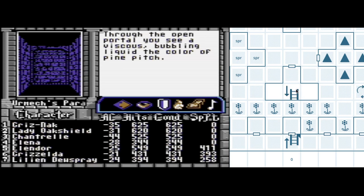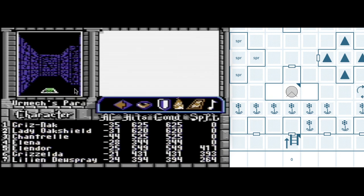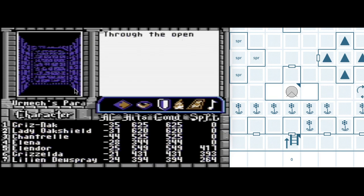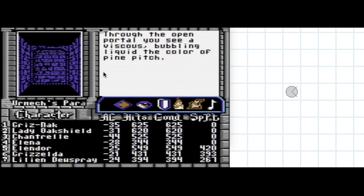Okay, so now we've gotten to this portal down, which I think was like the only thing to find in this whole level. We get through the open portal and see a viscous bubbling liquid the color of pine pitch. So we went down to reach this level, and I think we're going to go down again — and we are going down again. There's something weird down there. I'm gonna just take a little peek. Here's the down button; we're down to basement number two below the castle.